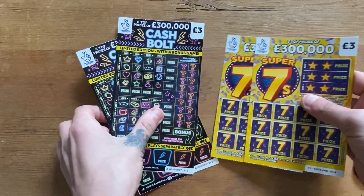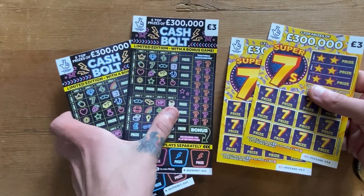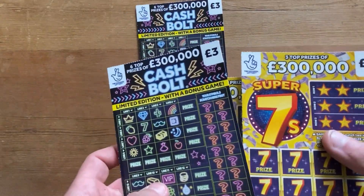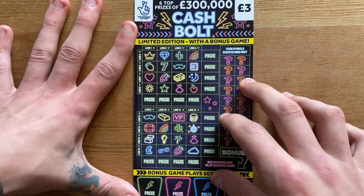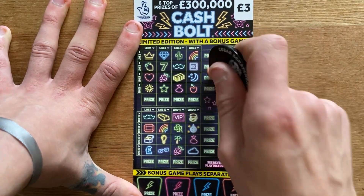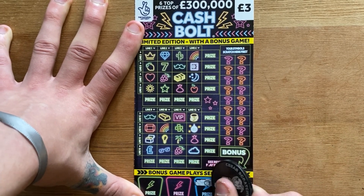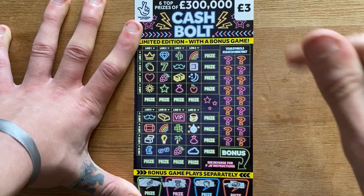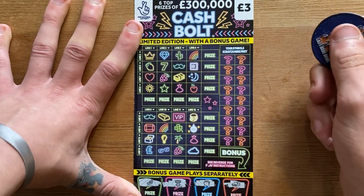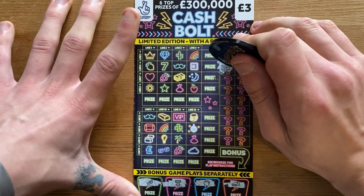We'll start off — we've got tickets 10, 11, 13, and 14. We'll go 10, 13, 11, 14. So we'll start off with the Cash Vault. I do like this ticket — it's one of my favourite £3 tickets out at the moment. You get a couple of minutes of fun off each ticket, and you also have a chance of £300,000, plus bonus games, all for £3. It's a very good ticket.